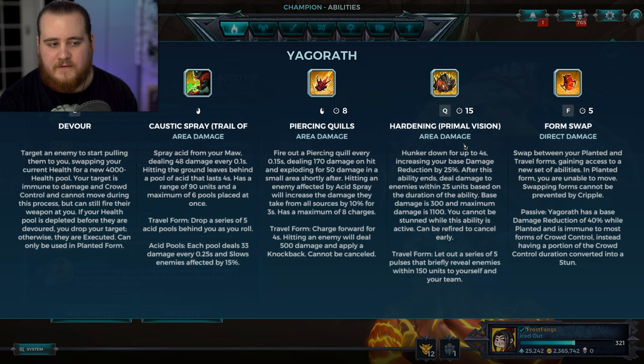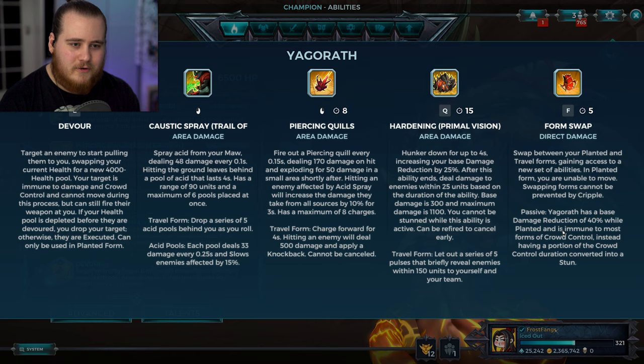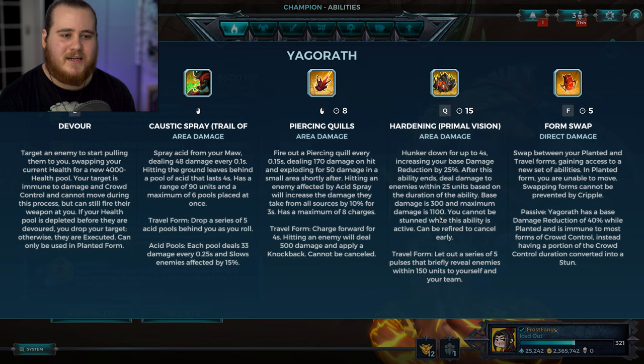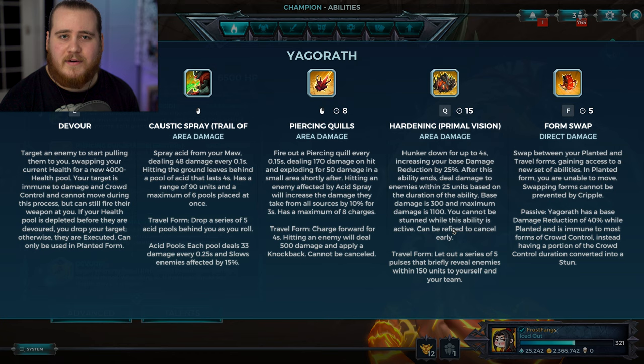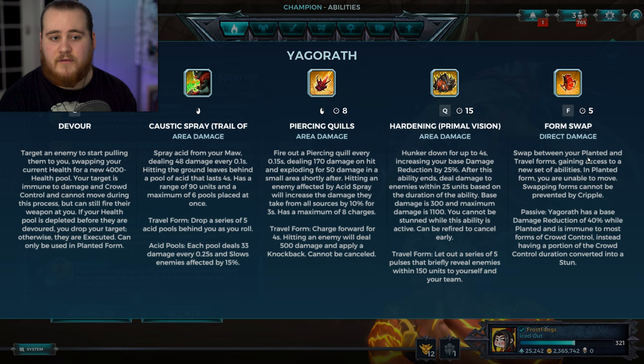For Yagrath's Q, which has a 15 second cooldown, you have hardening or primal vision. You hunker down for up to 4 seconds and increase your damage reduction by 25%. I should mention she has a passive - she has passive damage reduction and passive CC reduction, which is really interesting. After the ability ends you deal damage to enemies within 25 units based on the duration, with base damage of 300 up to around 1000-1100. You can't be stunned when this ability is active. In travel form, you let out a series of 5 pulses, revealing everybody within 150 units to you and your team.